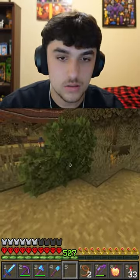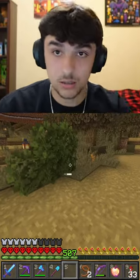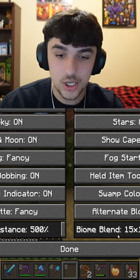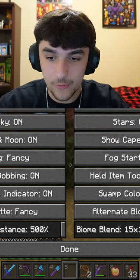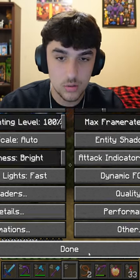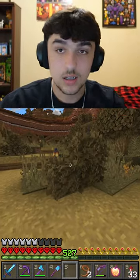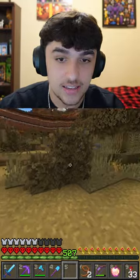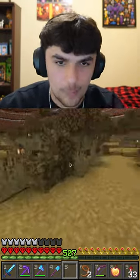But this one is not gray, which makes absolutely no sense. But wait — if I go to video settings, go to details, and turn biome blending from 15 by 15 over to zero, like, off, it fixes it. Wait — and if I turn it back to 15 by 15, it is not fixed. What happened? What changed?